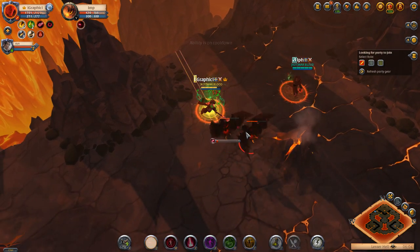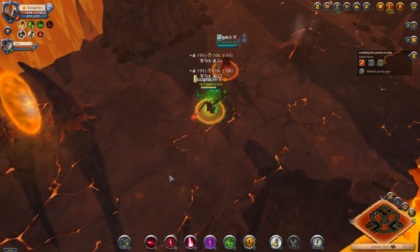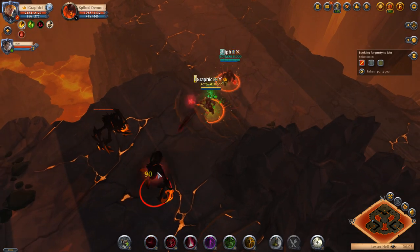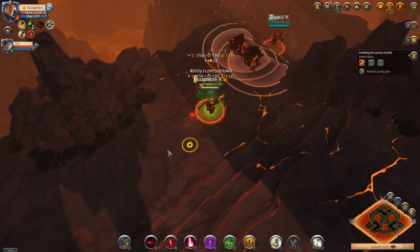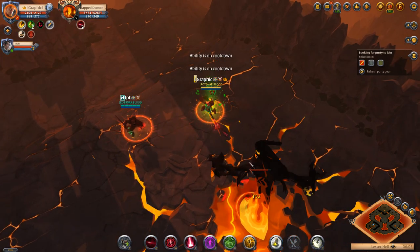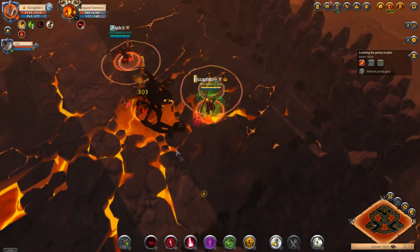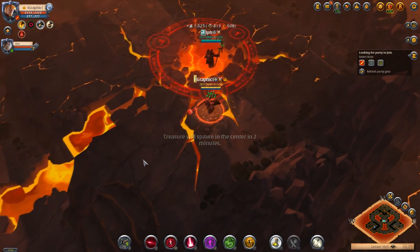This video is just to show and explain what 2v2 hell gates are and what you can do while you're waiting. That teleport right there is one of the spawns they can come through — I believe there are three spawn points on the map. Just run around and do your thing until they come, and if they don't it's not a big deal because you're getting good fame and good money. This is the third and final boss on this hell gate — when you kill it it should say a treasure spawns in two minutes. There you go — treasure will spawn in the center in two minutes.